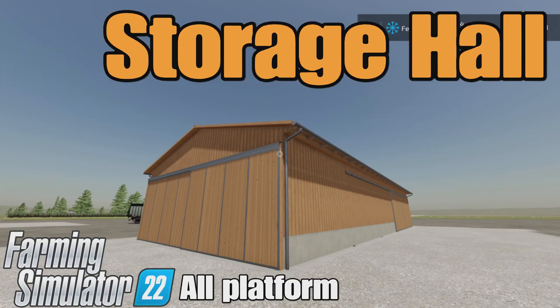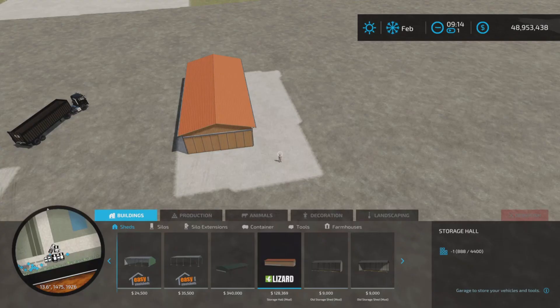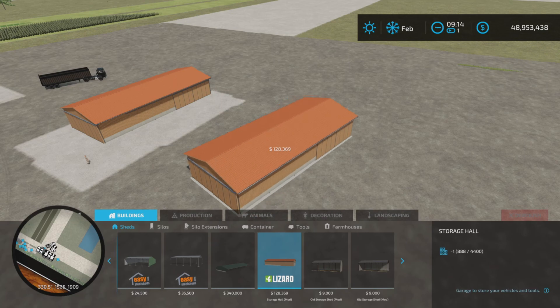Lulifarmguy here, and this is Storage Hall by Agrar Modding on Farming Simulator 22. It's for all platforms — PC, Mac, and console. I'm on PS5, on Modhub. 8.94 megabytes download, 6 slots on console. You'll find it under Sheds — Buildings and Sheds. There it is: $128,369.